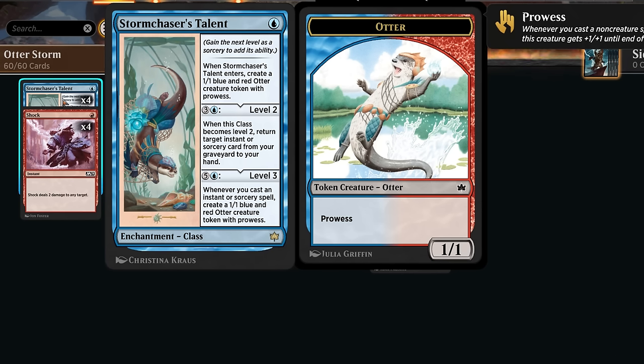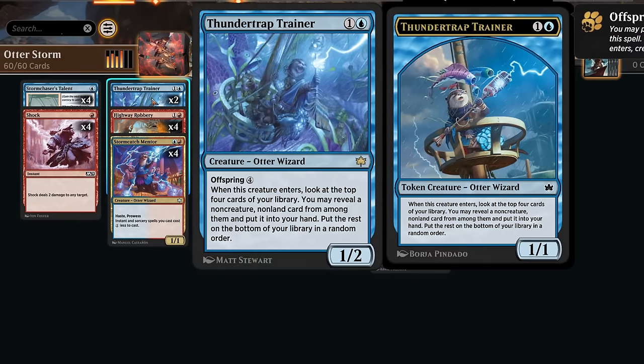Prowess picks up additional +1/+1 for every non-creature spell we cast. Leveling up Talent to level two gets back an instant or sorcery from our graveyard to hand — if we get back a Convoke spell, we can still cast it for free that same turn. At level three, we can generate additional 1/1 tokens whenever we cast an instant or sorcery. Thunder Tramp Trainer is a two-mana 1/2 Otter that looks at the top four cards to find a non-creature non-land card, and with Offspring for six mana total we trigger that ability twice.